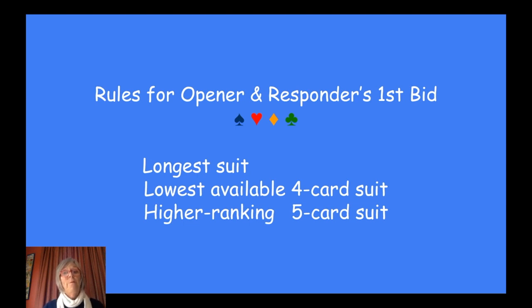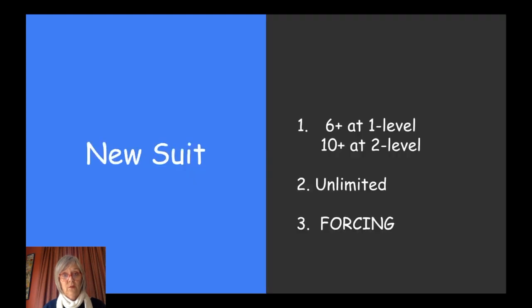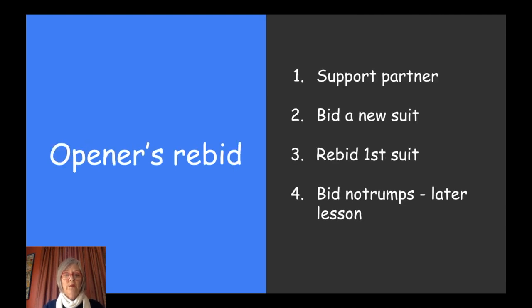In summary, the rules for both the opener and the responder's first bid: your longest suit first, your lowest available four card suit if you've got two four card suits, and your higher ranking five card suit if you've got two five card suits. Summary for changing the suit: six plus at the one level, ten at the two level, unlimited and forcing. And the opener's choices: support your partner — always number one. Look after your partner and you'll be a good bridge player. Too many bridge players criticize their partners too much and no wonder they don't do very well. So support your partner if you can — not if you haven't got any cards in the suit. Bid a new suit, rebid your first suit, and we'll talk about no trumps in a later lesson.